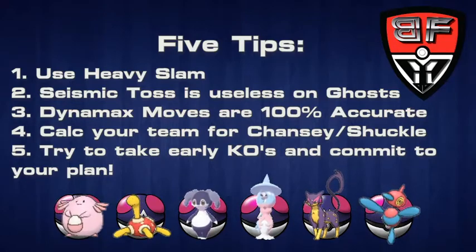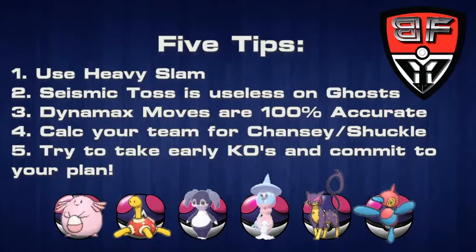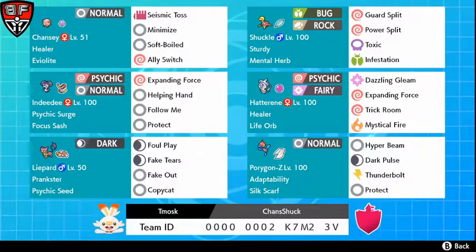Rounding out this team is Indeedee, Hatterene, Liepard, and Porygon-Z. This is to both preserve Dynamax turns through redirection and support, and to put down as much damage as possible with a Life Orb on Hatterene and a Silk Scarf on Porygon-Z. If you're interested in trying this team out, here is a rental with a full team breakdown and move list. We encourage you to use the rental code and leave us feedback on what we can improve, what you like about the team, and what you hate about the team.